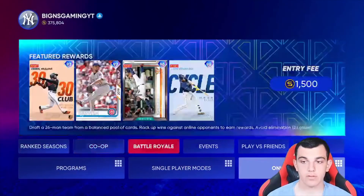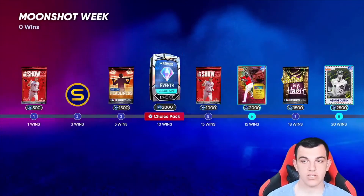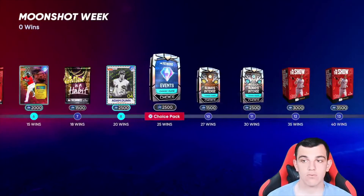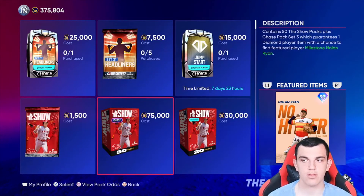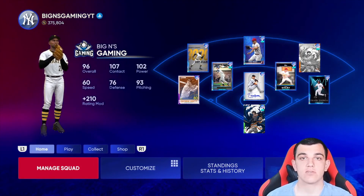Quickly, the new event — it's Moonshot Week, just like any hitters event. And then we have a Finest Throwback Fran Moraes with insane power, and then Adam Dunn Retro Finest as the new event rewards. If we go to the store, there are no new headliners. So that is going to be it for this video. I hope you guys enjoyed. I've been yours, Nick from Begins Gaming. I'll see you guys in the next one. Peace.